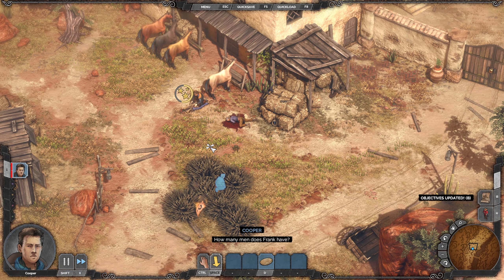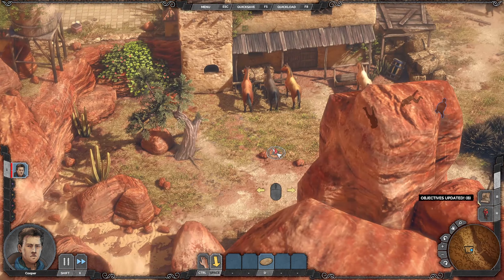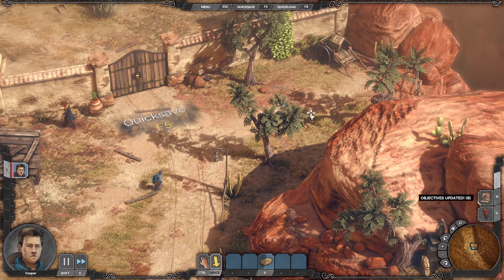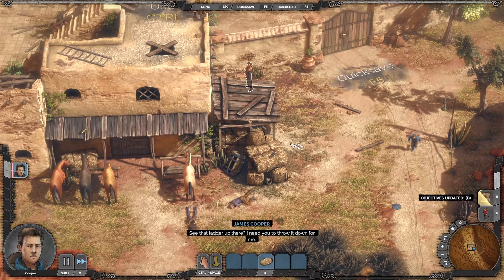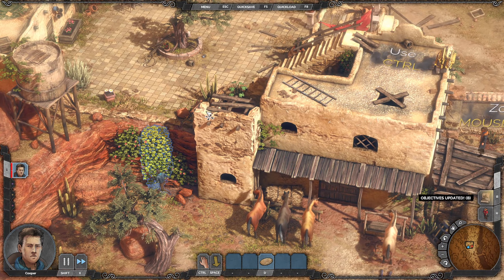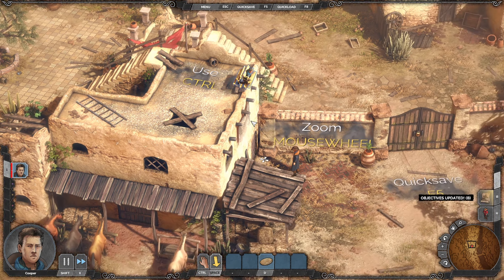'Hey Pa, how many minutes does Frank have?' 'Doesn't matter, boy. One-on-one, you always got a chance. You just gotta thin out the pack.' Alright. 'Time for a challenge — see that ladder up there? I need you to throw it down for me.' 'You're not wearing a full body of armor, you should be fine.' I double-clicked to run, by the way, guys.